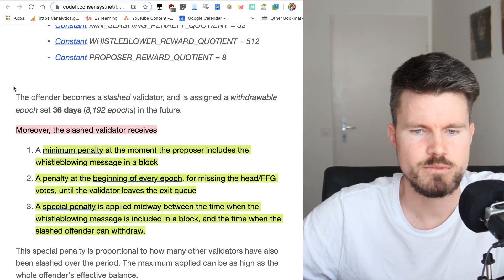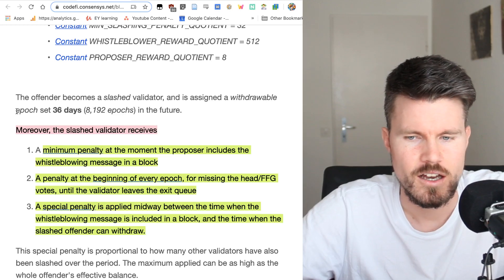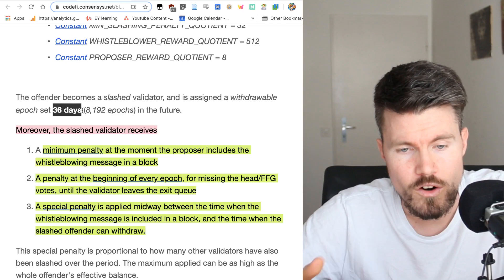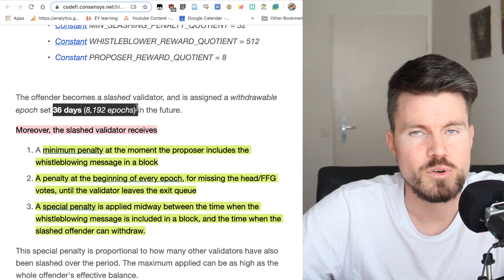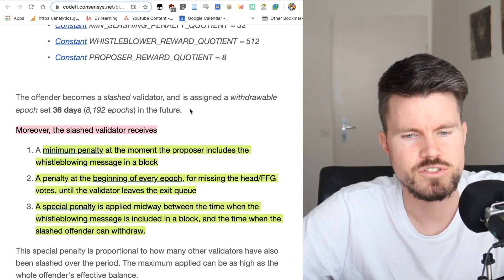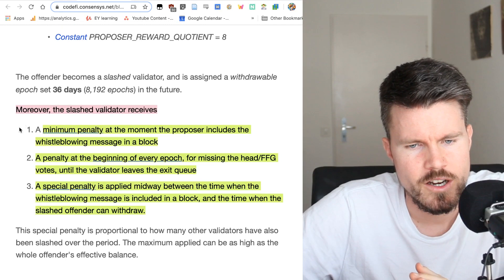The slashed validator must exit in a future epoch — that is 36 days in the future, or 8,192 epochs. One epoch is around 32 slots, each slot being 12 seconds.